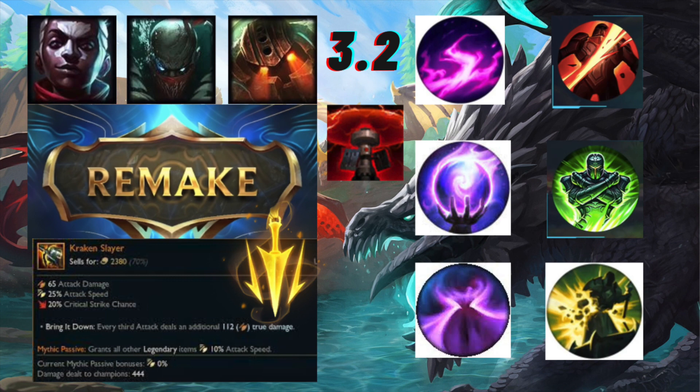Next we have Nullifying Orb, a new Resolve rune. It's basically similar to a Maw of Malmortius passive - if you drop below 30% health, you gain a magic damage shield. This is yet again very specific, especially when you consider that it's competing with runes like Hunter Titan (tenacity), Bone Plating (burst resistance), Adaptive Carapace (strong laning phase), and Second Wind (healing in poor matchups).